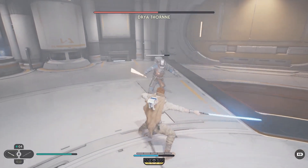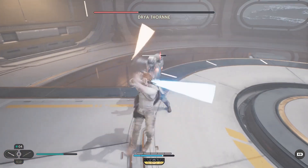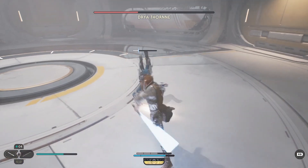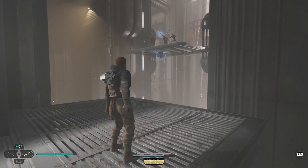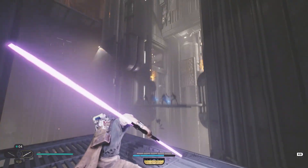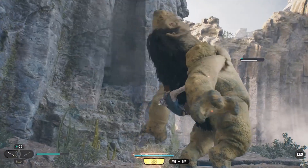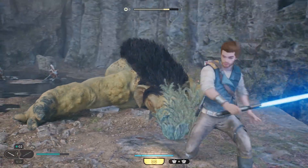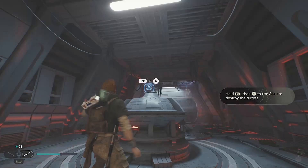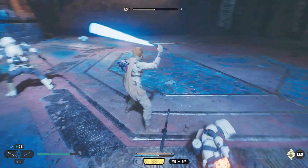Being an action-adventure game, combat is obviously very important. How does combat feel? It feels really good — not the best, but it does feel and look better than it did in the first game. Much better. Cal is a Jedi, so you'll be wielding the lightsaber and the powers of the Force. When it's time to fight, you'll have a few options: light attack, heavy attack, block, dodge, and different Force powers at your disposal. There are also different lightsaber stances which play to different situations.